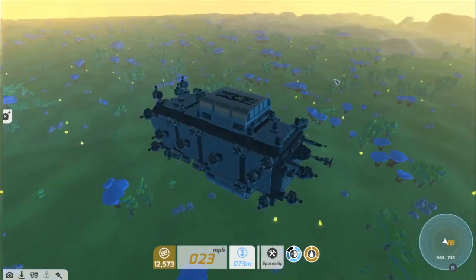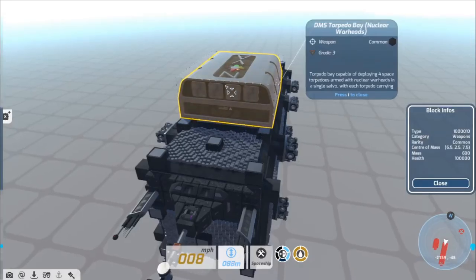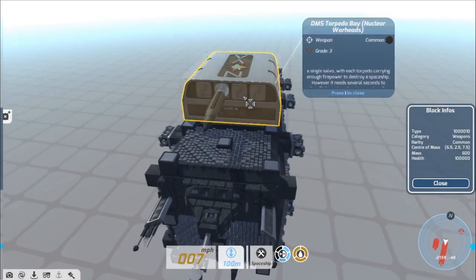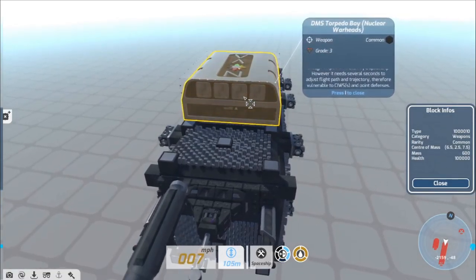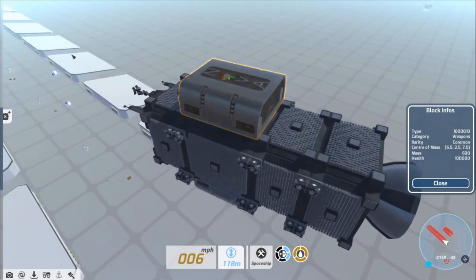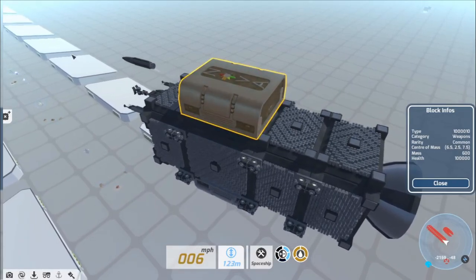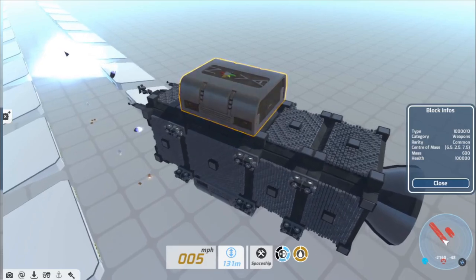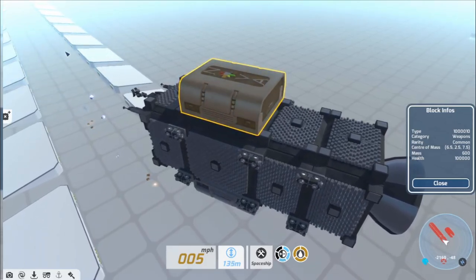Let's start with perhaps the most exciting part of this modpack: the torpedo bay. This torpedo bay is capable of deploying four space torpedoes armed with nuclear warheads in a single salvo, with each torpedo carrying enough firepower to destroy a spaceship. However, it needs several seconds to adjust flight path and trajectory, therefore making it vulnerable to evasive maneuvers and point defenses.